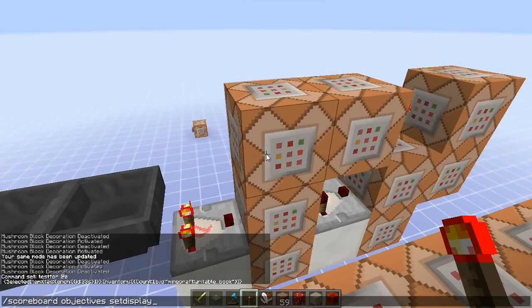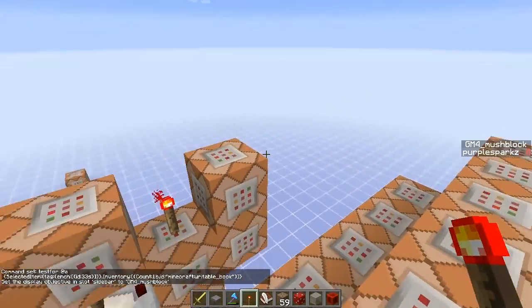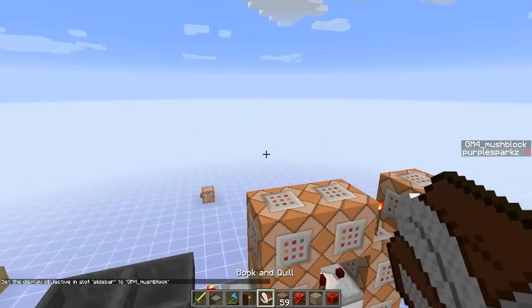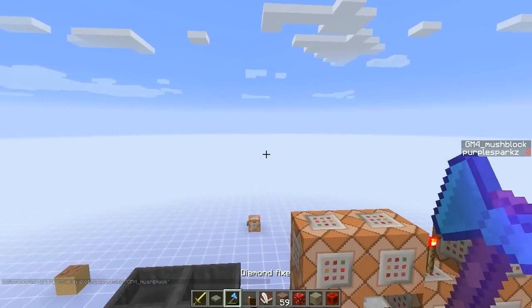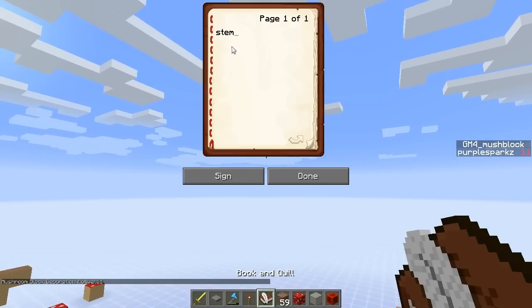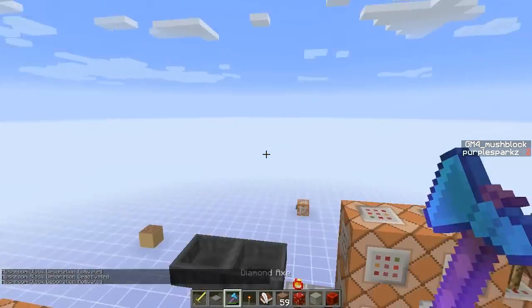Let me just get that up a second. Scoreboard, objective, set display, sidebar, mush block. So you can see I have a score of zero right now. So the way this works is every word you type into this book has a different number, a different score that you get. So if I hold the axe a second, you'll see my mush block score changes to 11. So that means the stem texture has a score of 11. If I change this to 'northwest' and click done, and then hold the axe again, you'll see that the number changes to two.